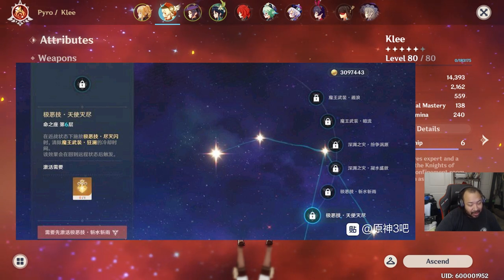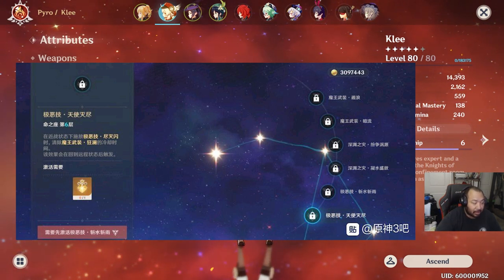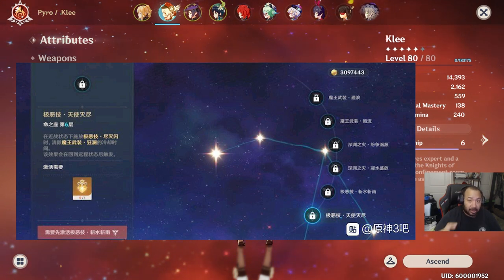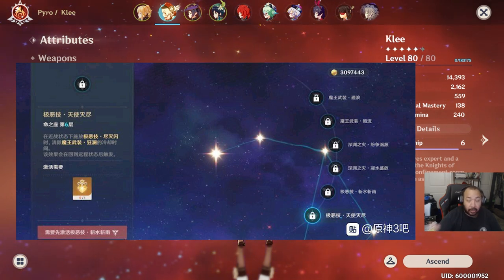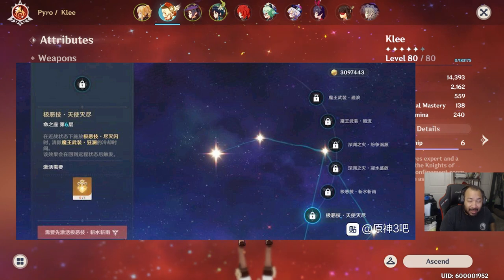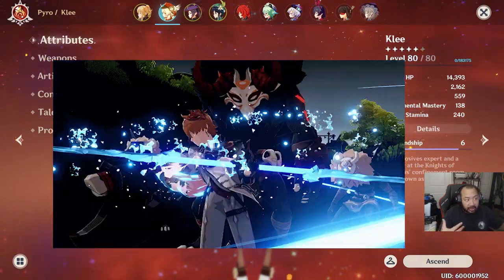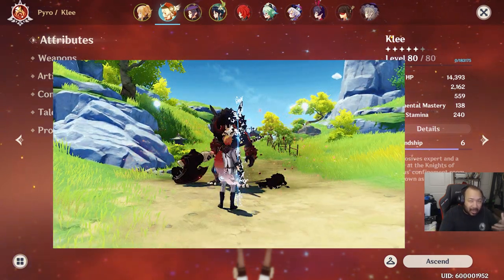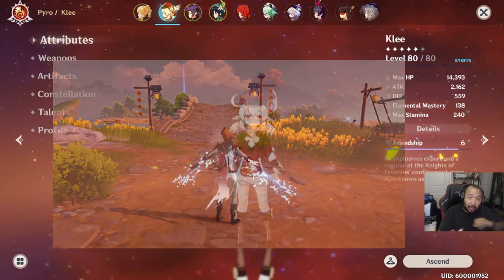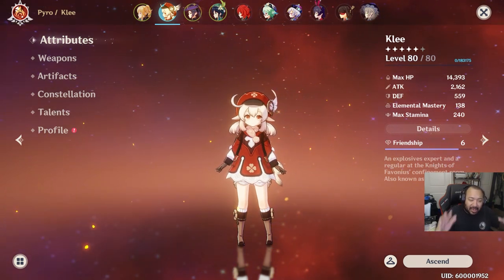Things get really crazy at C6. When you use his ultimate at six constellations, it basically instantly resets the cooldown on his elemental skill. So if you build a lot of energy recharge, you can pop your skill, do your melee damage, hit your ultimate which regenerates energy and resets the skill cooldown, then go right back into the skill — similar to how Venti works. This means you could almost permanently maintain Hydro damage state, which would be very useful for wave clear.